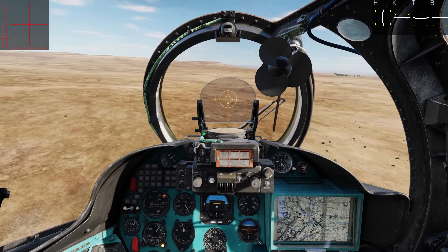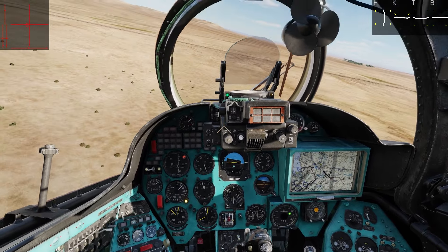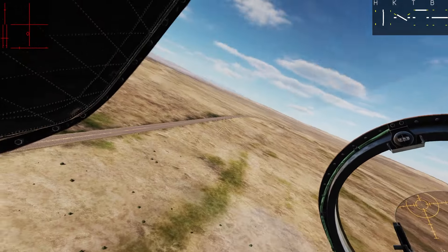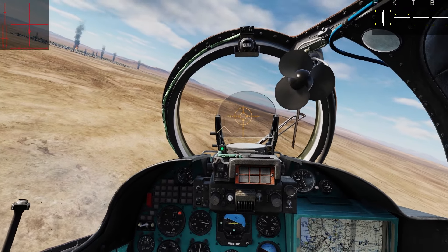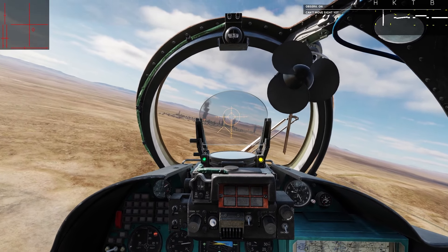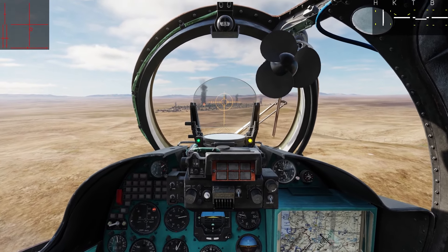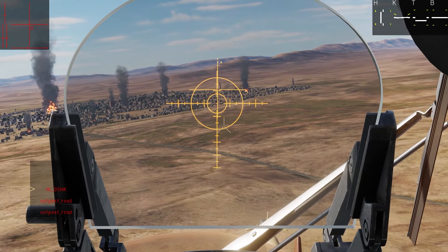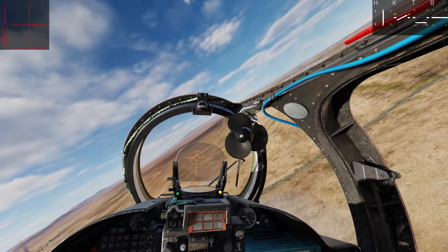I'll make one more run on any additional targets. If there are rockets left we'll use those; if not, hit whatever it is with the cannon. We're on high rate of fire, medium burst length — that should be fine. Wheel around! What do you see? Where is that? On the far side of town. In that case I'll hook around and hit that from the other side.